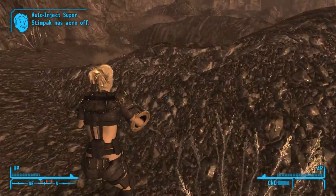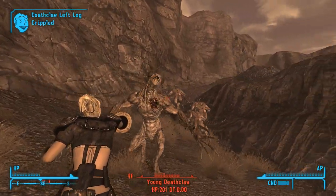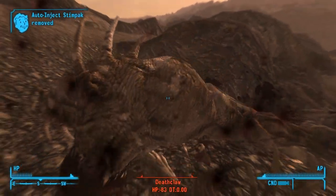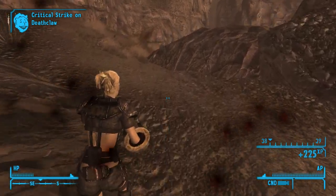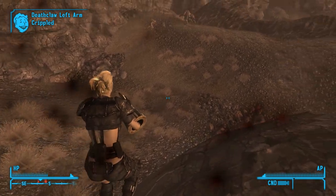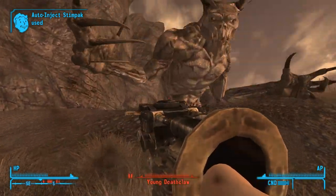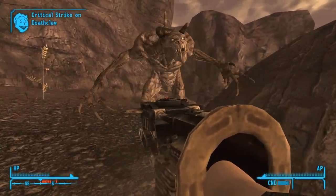We'll switch over to third person because it also has this cool animation. You are holding it in front of you like that — it looks like you're attempting not to get covered in deathclaw guts. And whilst we watch all of the deathclaw cripples and criticals come in, besides all the notifications of the auto-injector impacts, you get a sense of how much this thing spams its criticals. It's incredibly strong, but it does have its limitations.